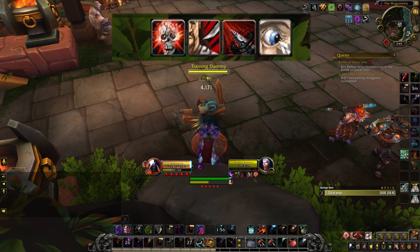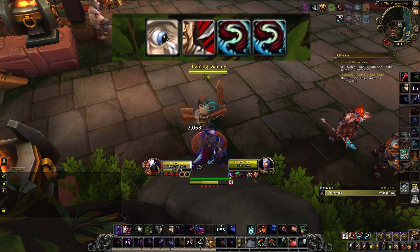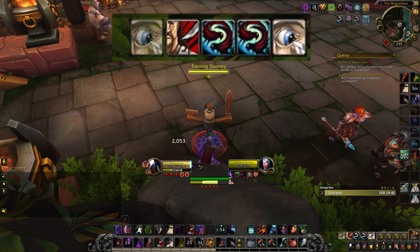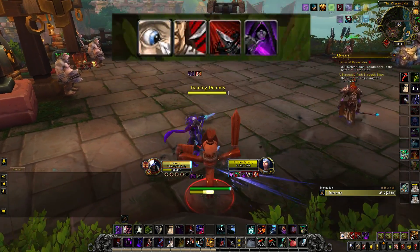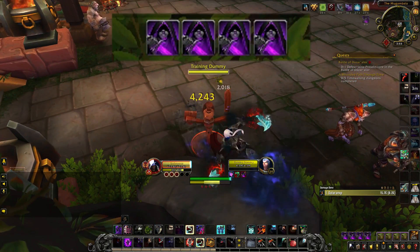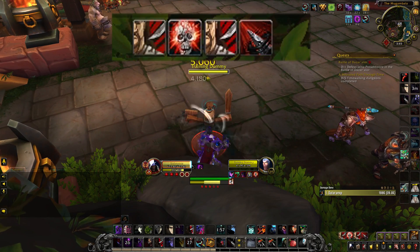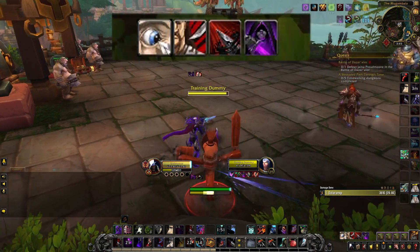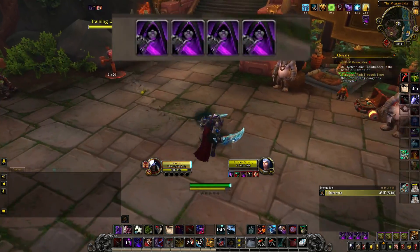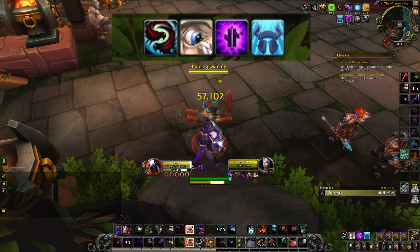At the end of that Shadow Dance you should have five combo points for Eviscerate, so follow with an Eviscerate. Then pop Dance again, which generates two free combo points, Cheap Shot so you should have four or maybe five combo points, and then Eviscerate the target. Through this burst you are able to get four Eviscerates total. If any of those Eviscerates crit while you're bursting, the target is definitely going to die. You could also make this burst even deadlier by popping Shadow Blades before going into the burst.